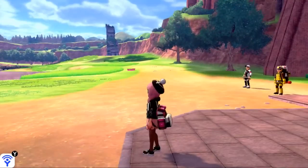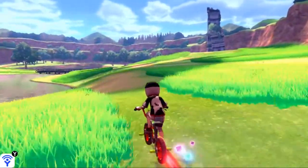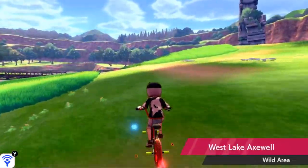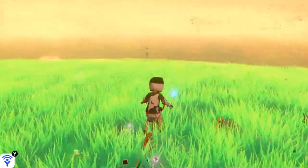Once you've done that, go back to Sword and Shield. Starting off at East Lake Axwell, just fly there. Make a right towards the giant tower area, and once you get over here you'll see the title card in the corner change to West Lake Axwell. Once you're here it should be in sandstorm weather.